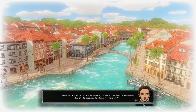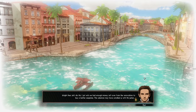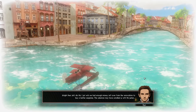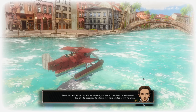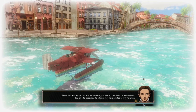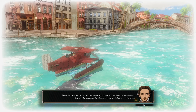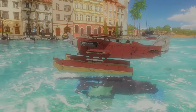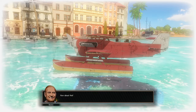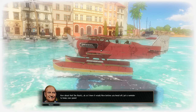I just wish we had enough money left over from the renovations to buy a better seaplane — the salesman may have swindled us with this junker. Looking at it, yes, we're missing some of the wing and most of the horizontal stabilizer. It's a very heavy body with floats, but with those parts missing — it could work as a boat though. She floats, sir.